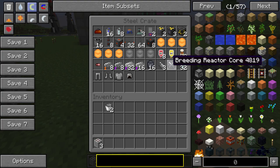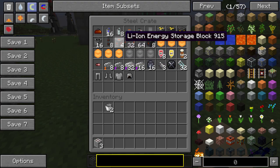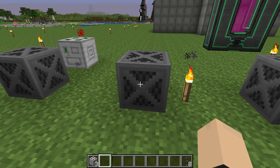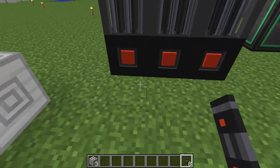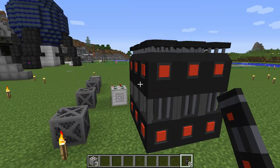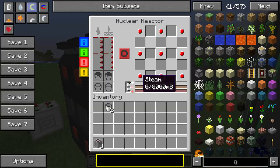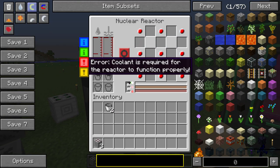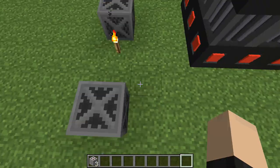We got motors, RTG unit, breeding reactor core - look at all this fun stuff. Storage blocks, eight nuclear reactors. You can put them in series like this - that looks pretty Chernobyl-ish to me. Put your water and stuff in here, probably a few rods. You don't want to let it run out - if it gets too hot, boom, you're finished. It'll blow its top.